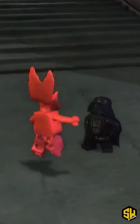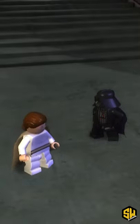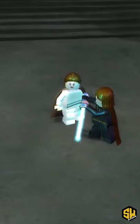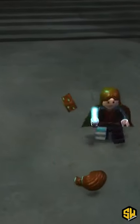Typically, you'd be able to force choke any character you want, even Jar Jar Binks, but in this case, Vader appears to have a sweet spot for Padmé, as your force choke ability is permanently blocked. Not only is this a callback to Episode 3, where Anakin does this same thing, but it also isn't so appropriate for a Lego game, so I can understand why it was removed.